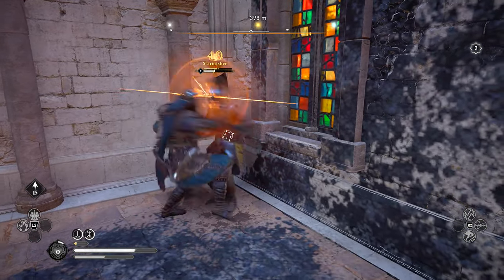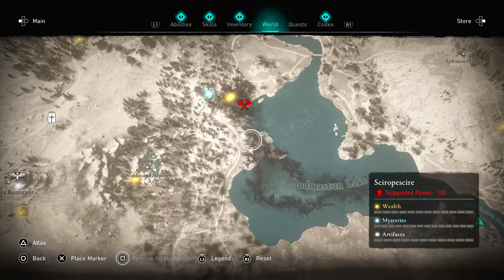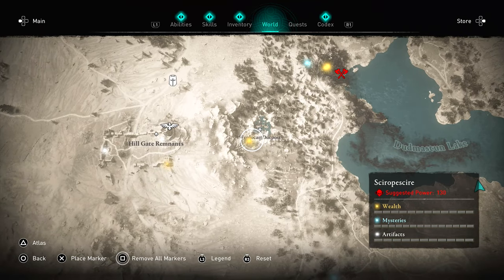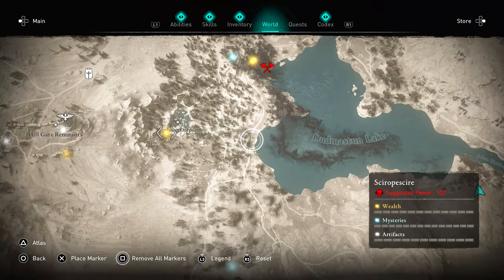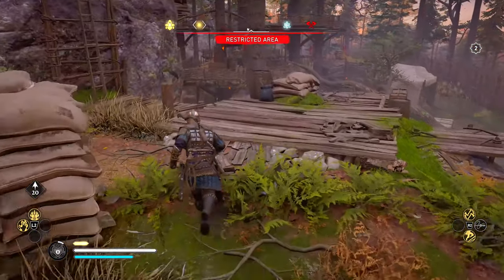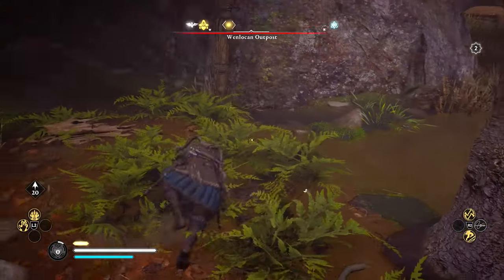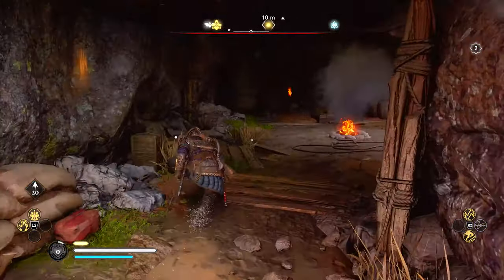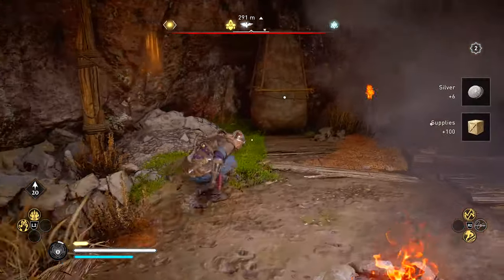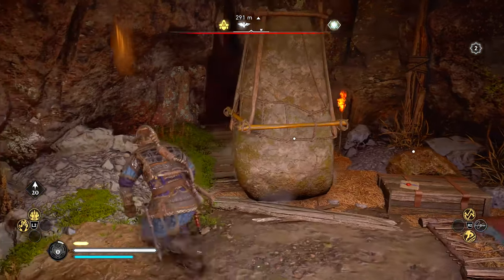The first piece from the Bridgendine set I'm going to show you is the helmet — starting from the top. Make your way over to the location I have on the map; it is going to be an outpost. If you are not a high enough level, be as stealthy as possible. Make your way to the side of the outpost where you will see a loot chest. What you want to do is move the giant rock that is covering a passageway.